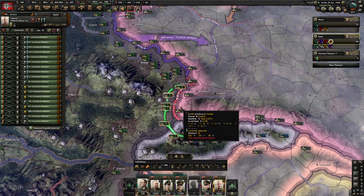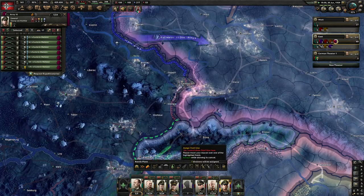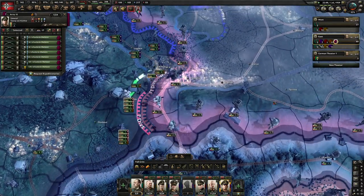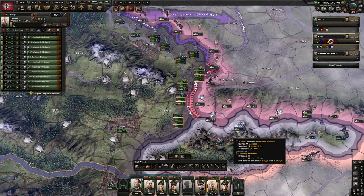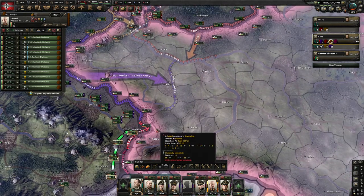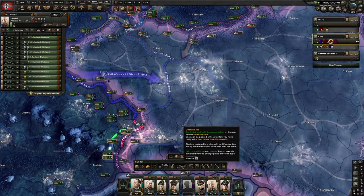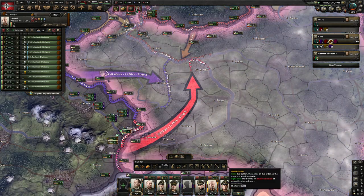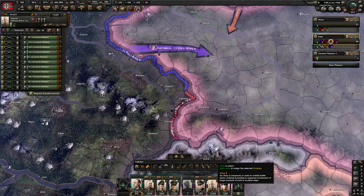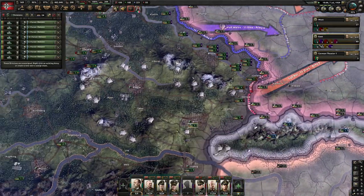It might be a good idea to split some of these guys up. I'm not going to push through here — it's a bunch of mountains, not appealing to me. We'll reassign this. So this is going to be quite the concentration of people here. We'll draw an offensive line all down here — so he's going to attack up there. Also with these tanks — I have eight tanks now, that's pretty decent.